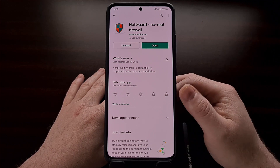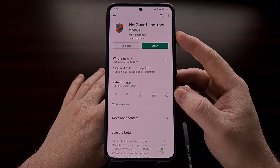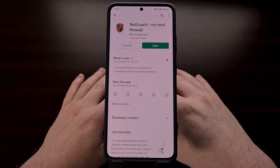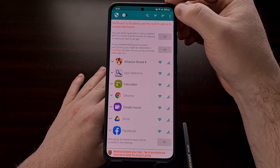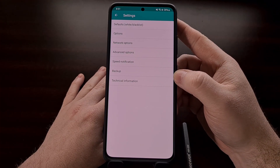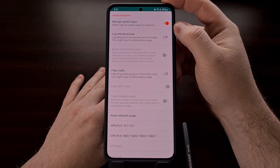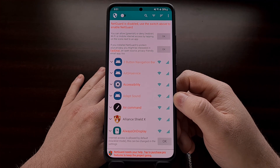To find NetGuard, open the Play Store and search for the word NetGuard — all one word. Install it, then open the app and agree to the terms. Go into settings by tapping the three-dot menu icon at the top right and selecting the settings option. Dive into the advanced options section and enable the manage system apps toggle. This toggle is disabled by default, so enable it before going back and letting the application list refresh on its own.